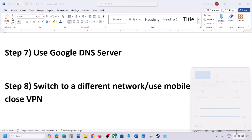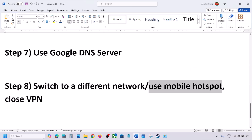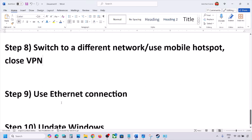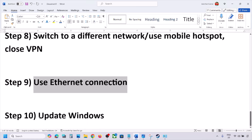The next step is to switch to a different network. If you have another network available, connect to it and check. You can also switch to a mobile hotspot — turn on mobile data on your phone, enable the hotspot, and connect your computer to it. If you are using a VPN, close it and check. If you have an Ethernet cable, connect it directly to your computer's Ethernet port and check.